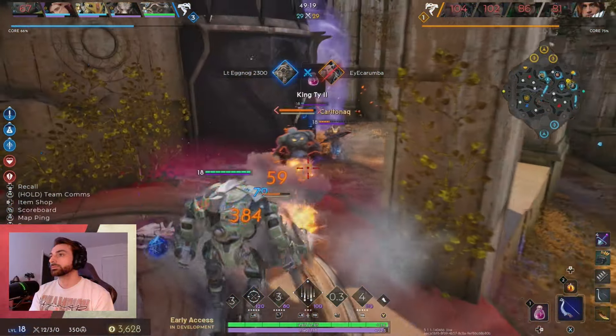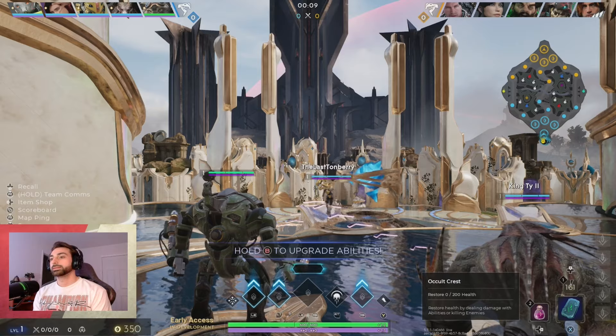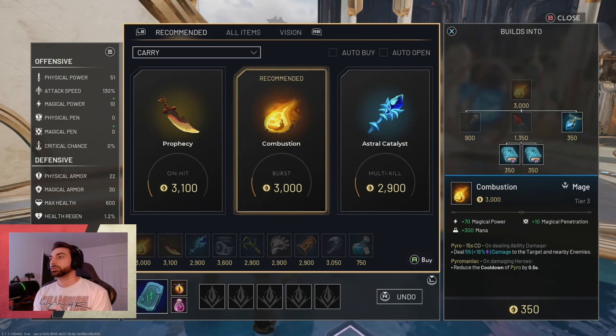Let's get right into the build. You are going to start off with the occult crest starter and we are going to be building into the typhoon bow evolution of this item. That's going to help with our autos as well as give us a good little escape to create some distance in the late game.